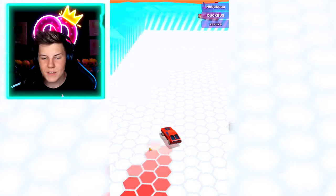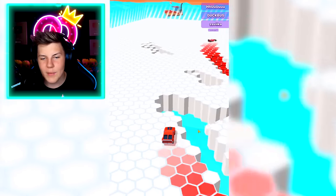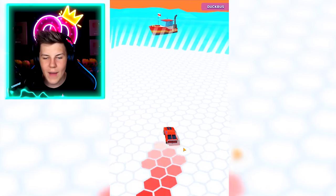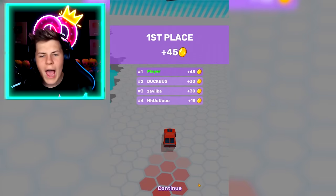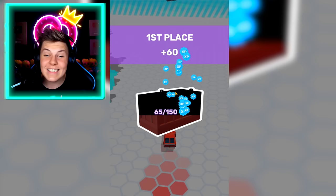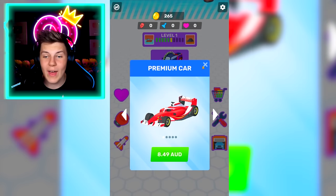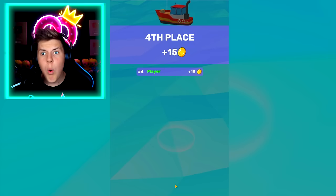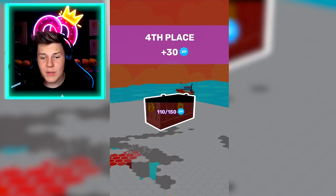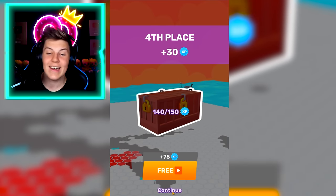We're getting launched over here — that's pretty cool. Let's just drift all around this area and jump over any pits we need to. First place! That got us 60 XP. We just need to play one more level to get some more XP and go back to the garage. We keep on getting — whoa! That was actually an insane round. We need to play one more round to get another shipping container.